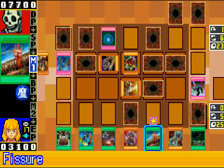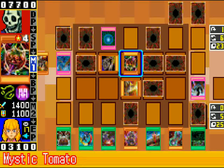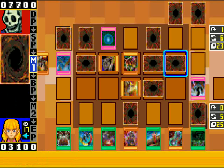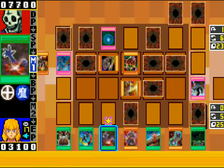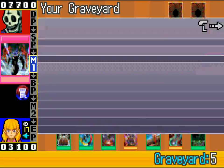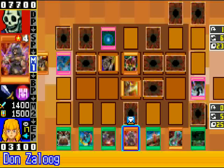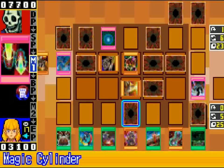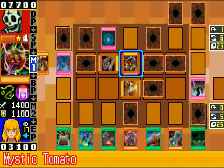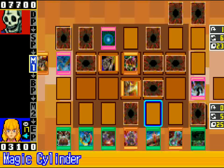It's only got 700 attack, so I can summon this and attack into it, then I can Fissure it. Or put this thing into attack position and kill this. I need to kill this — I would really like to be able to kill this thing. I can always Brain Control it, but then they're going to get it back and that's not really what I want to do.